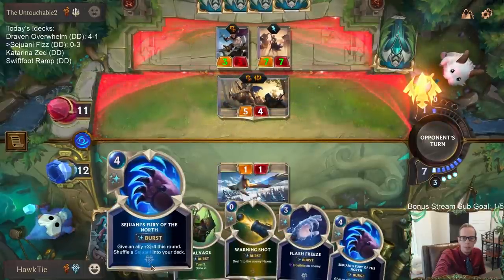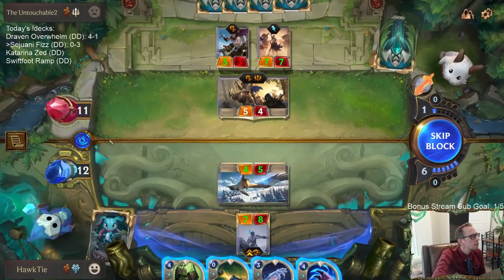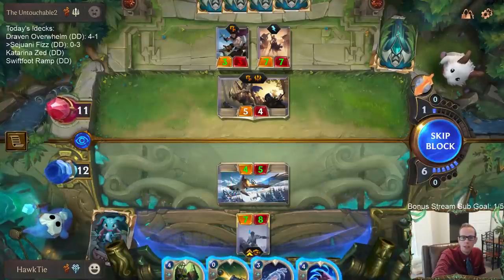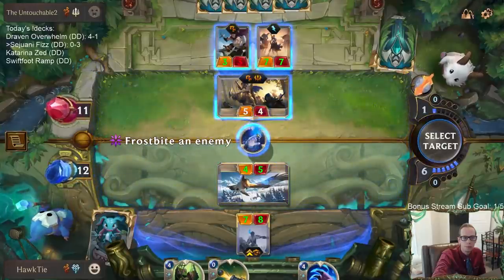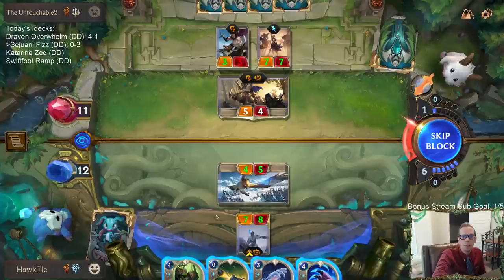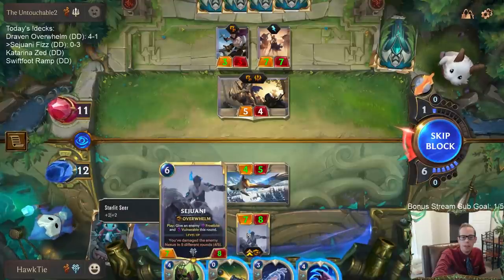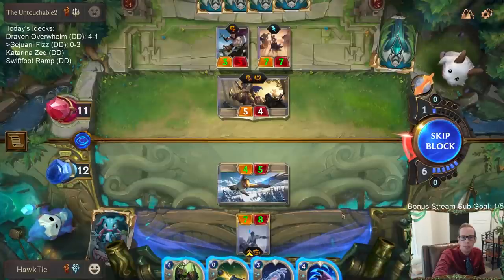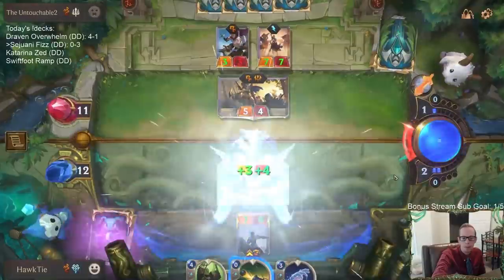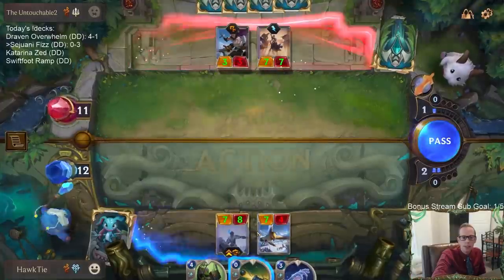I can see them going Genevieve — we're going to go Fury of the North. I could also Flash Freeze the Genevieve Elmhart — I think I should save it. If I don't cast Flash Freeze, they can attack with both of these, the Protege challenges my Sejuani and we take seven. Actually, I'll cast a second Fury of the North — that makes Sejuani a 7/8.